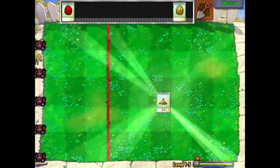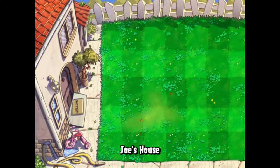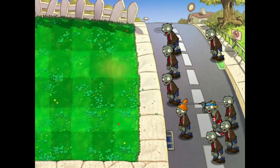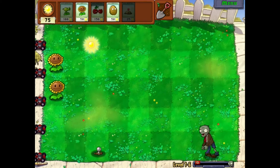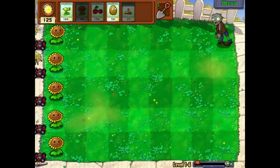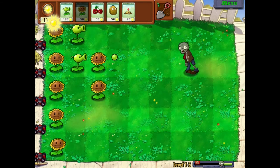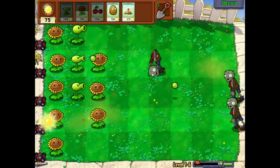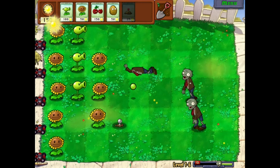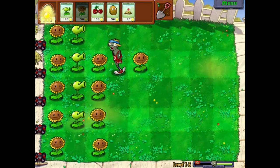We got the potato mine - this is what I was talking about before. It explodes on contact but takes time to arm itself. That's why it's good in the early part of the match. Come on, let me just put a sunflower over here. It's got to arm. I got the achievement, which is nice. I'm not sure if I'm going to try to complete this game 100%. Let me just wait for this to recharge.